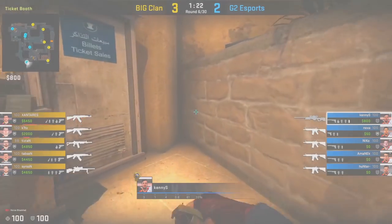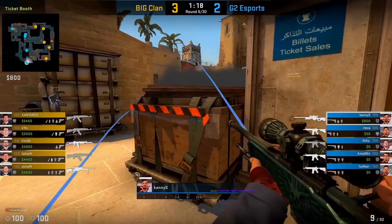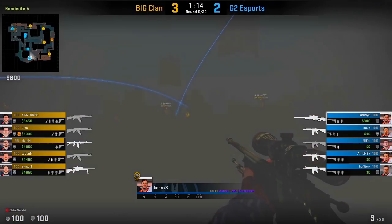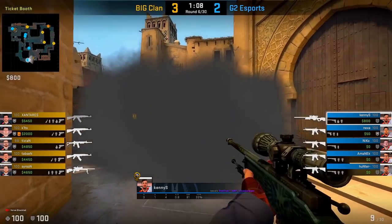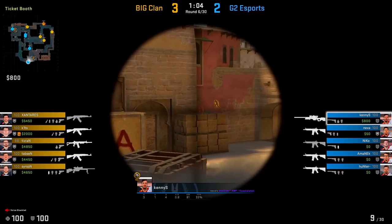Ticket booth is a very common spot, so a reactive smoke you can throw from here is just in front of triple. When you throw this smoke it basically covers you from palace, allowing you to reposition onto a new angle towards ramp. The entire time KennyS peeks over from triple, he's covered from palace. You can also use this smoke as a one-way if you decide to jump on top of the ticket booth.